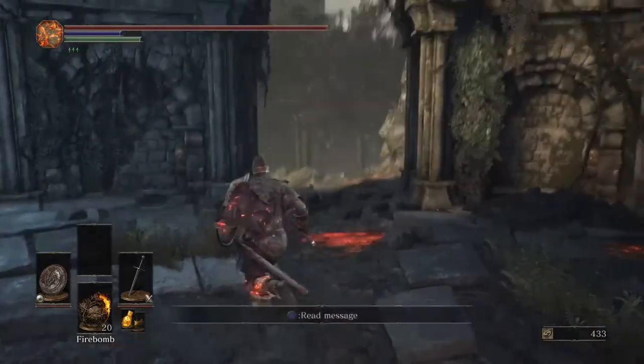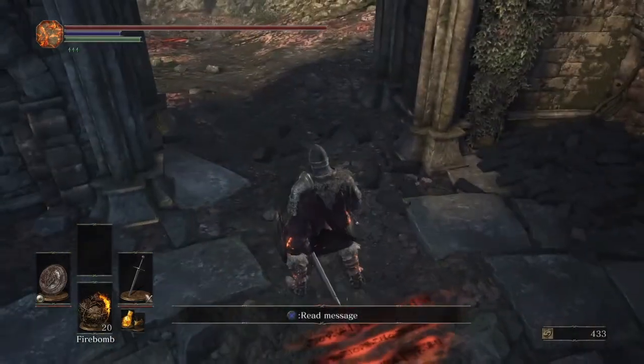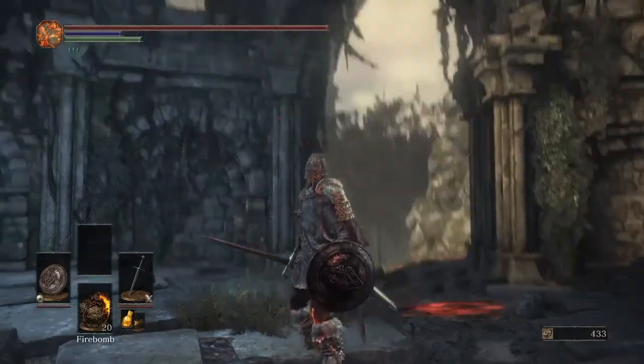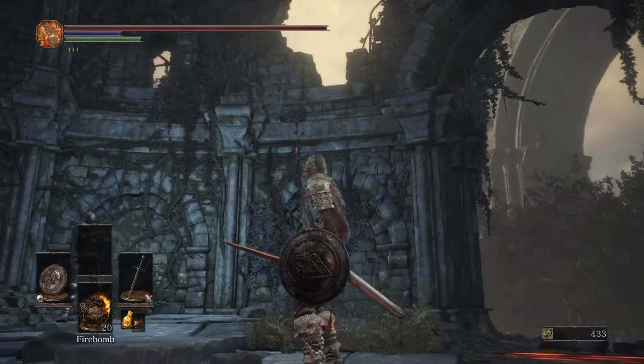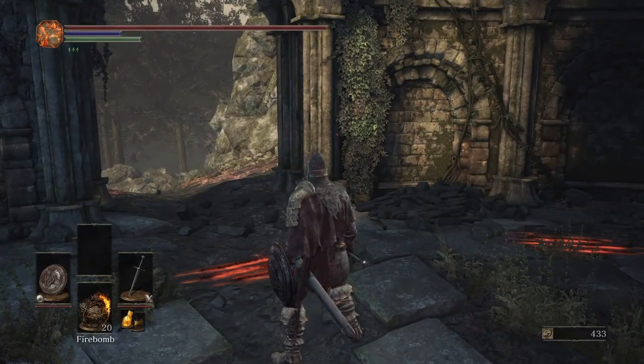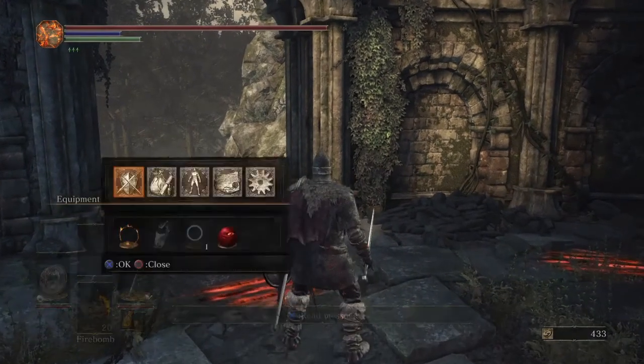We're gonna be doing some invasions today. I actually have an invasion build — it is a longsword with a parrying shield. A lot of people use it to parry. I'm at soul level 20, just in case you're wondering, and I haven't done any warm-ups today so I'm going to see how this goes.